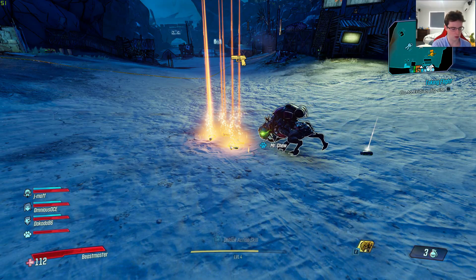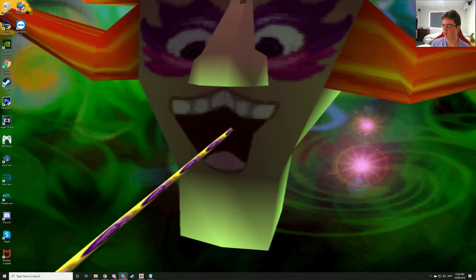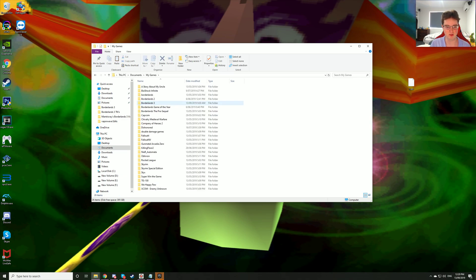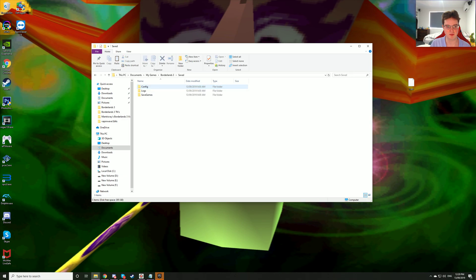You're going to click Alt+F4. Once you do that, minimize that. You're going to go to My Documents because your save files are stored in My Games in the Documents folder — Borderlands 3, Saved, Save Games — and you've got this.